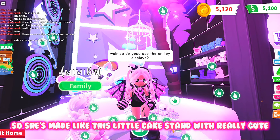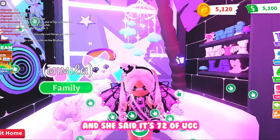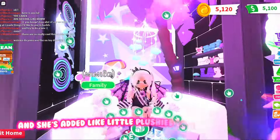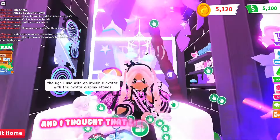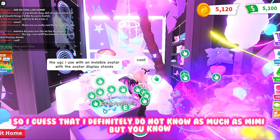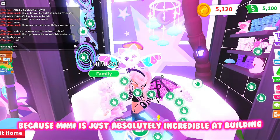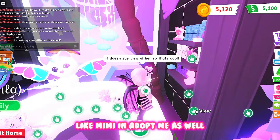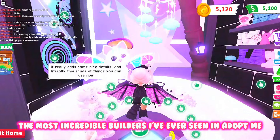She's made a little cake stand with really cute cinnamon rolls and cakes on it — she said it's something to do with UGC, but I still don't even understand how she made those little cinnamon rolls. She's also added little plushies to her sofa, which I have no idea how she did, but that's just awesome. I thought I was a good builder, but I have no idea how to use UGC items in builds. Mimi is absolutely incredible at building and definitely one of the most incredible builders I've ever seen in Adopt Me.